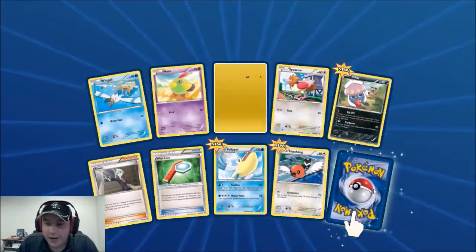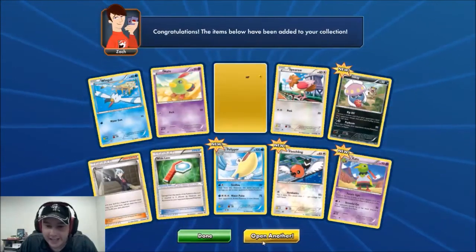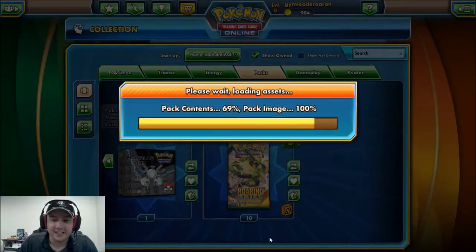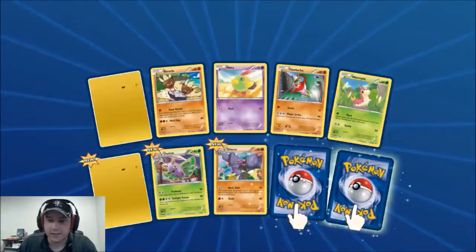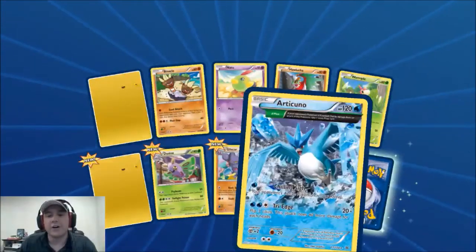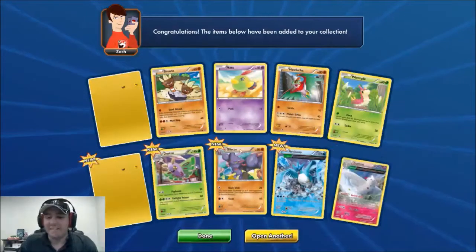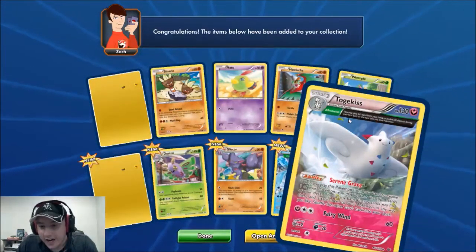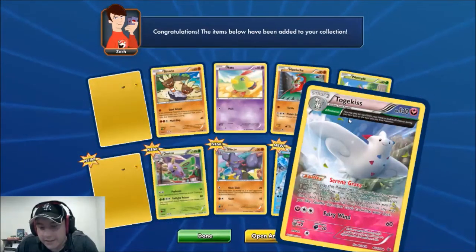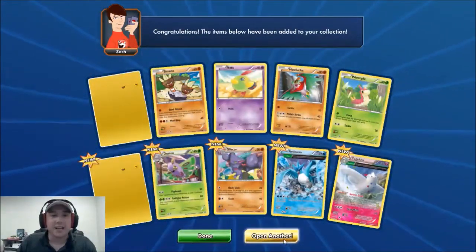There's another Steven and Wailord. We got Articuno with an Ancient Trait and Togekiss with an Ancient Trait — both very cool! I'm looking forward to seeing what Togekiss can do with its Serene Grace ability and how it compares with its Ancient Trait. Glad I pulled that one.